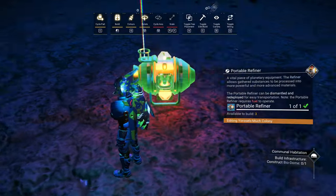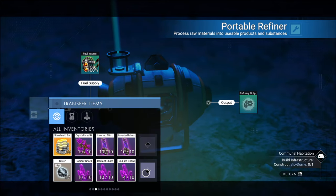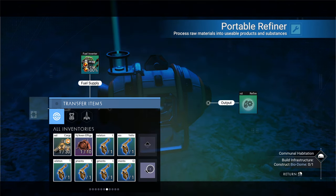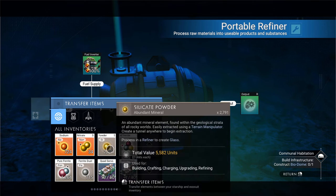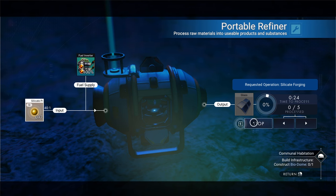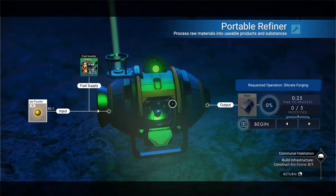Let's see — we should have a refiner in our inventory. Excellent. On this particular save I haven't gotten to that point yet. We're going to use silicate powder. Silicate powder gives you glass — it says frost crystals, but honestly you can get silicate anywhere so use the silicate, it's so much easier. We just need five for now. There we go, got our five glass — let's construct our biodome.